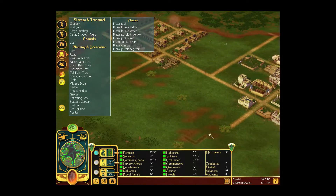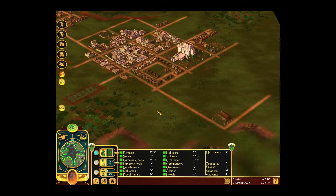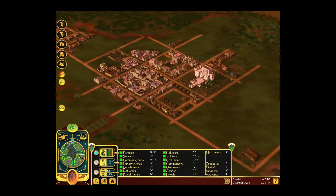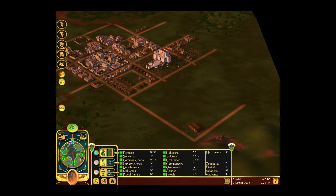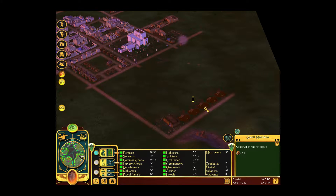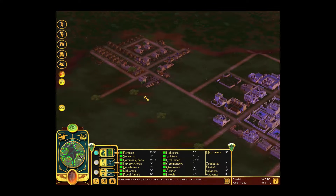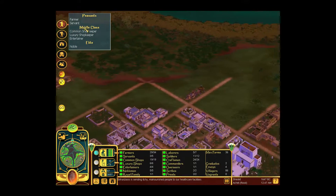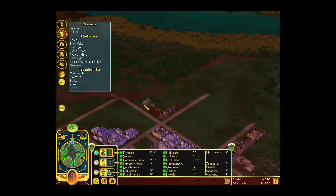Let's see if we can get rid of all these roads. It's a good thing we have flax right there. Let's get the fountain built, and then get five small master buses for our nobles. That's 300 bricks right there. I'm actually gonna get a few more brick makers over here.